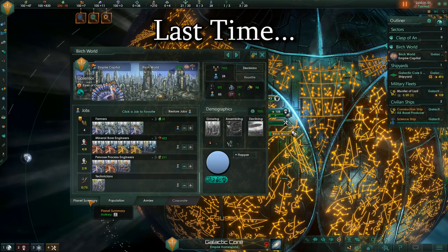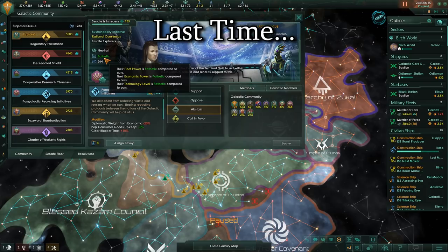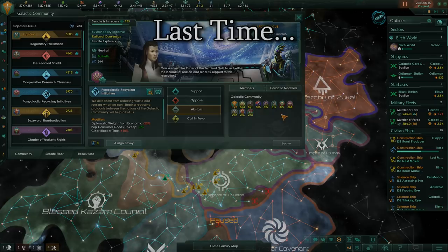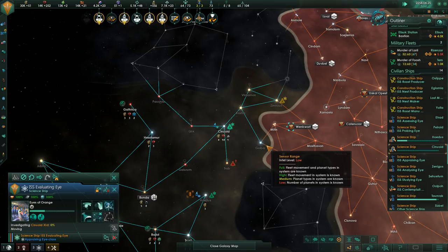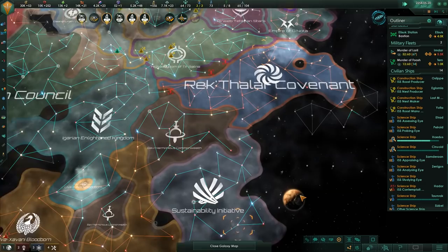Welcome to part 2 of Stellaris Abridged using the birch world challenge. Last time we started this challenge where we can only have one planet, but it's a birch world from the very beginning. This proved to be not particularly challenging - we're certainly keeping up with the other empires and perhaps even beating them. All the other empires were kind of nice, nobody wants to kill us, so we're just sitting here gradually taking over more territory, doing more exploration, and gathering resources ready to start some mega-structural engineering.